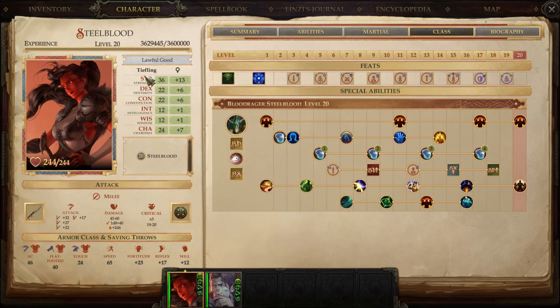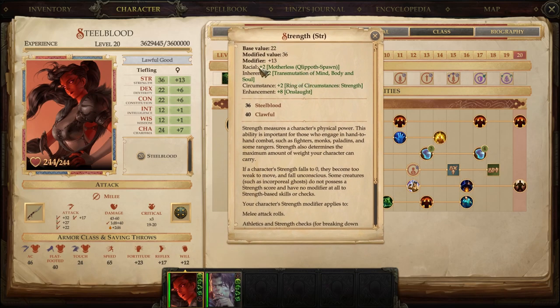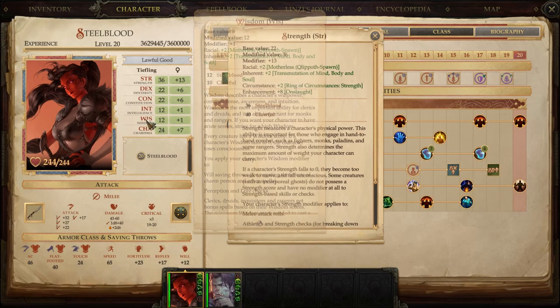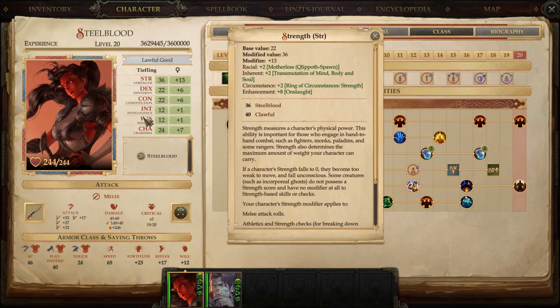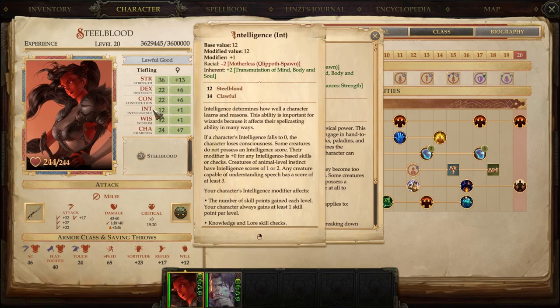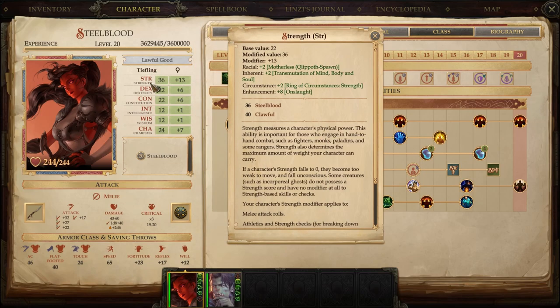Let's talk about level 1 abilities first. We started off with a Strength of 19. We needed to be a specific race — in this case Tiefling, the Motherless heritage — which gives a +2 to Strength and Wisdom, which we don't care about, and a penalty to Intelligence, which we do care about. So we took those two points of Intelligence back by lowering Wisdom from 12 down to 10, bringing Intelligence from 8 back up to 10 — just a net positive of +2 Strength.